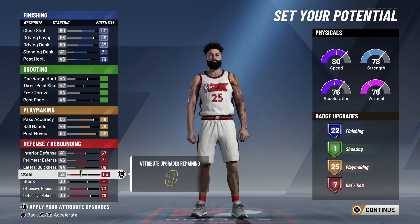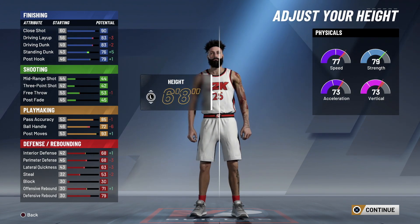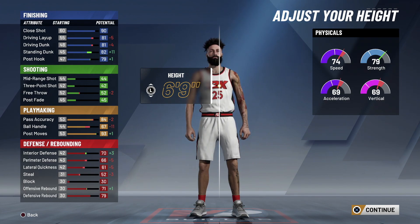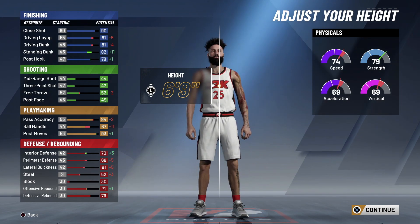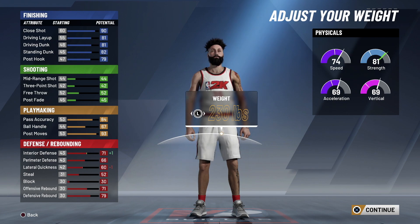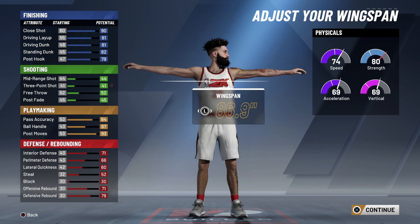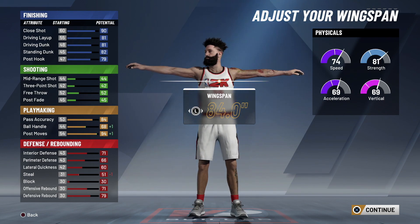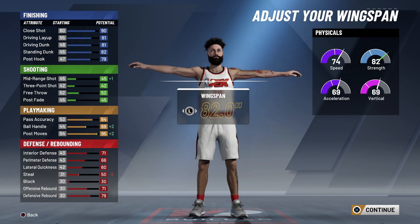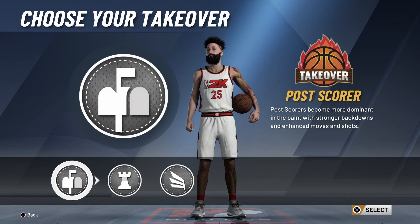22 finishing, 1 shooting, 25 playmaking, 7 defensive rebounding. We'll put Ben Simmons as compact. He is six foot ten which you're not able to do at small forward, but he is kind of like a small forward/power forward hybrid — we are gonna put him at small forward. He is 230 pounds, so leave him at six foot nine, 230 pounds. Wingspan a little shorter just so you can get a little extra playmaking and ball handling.